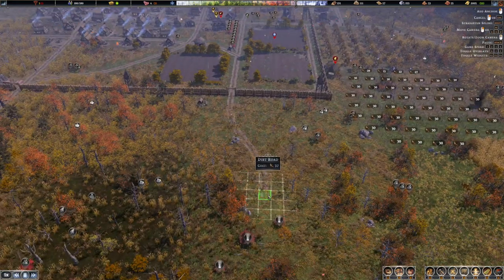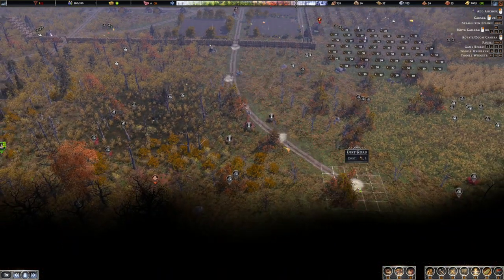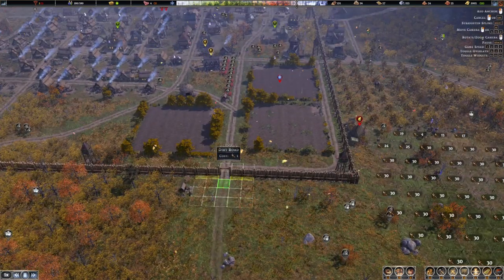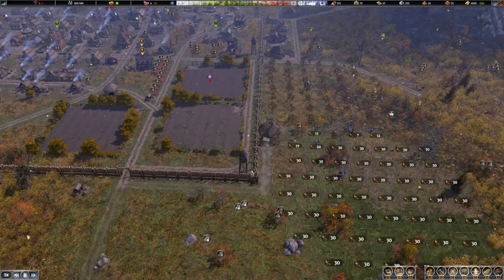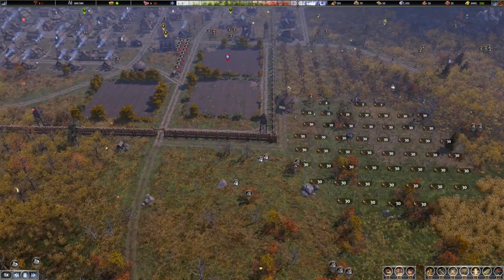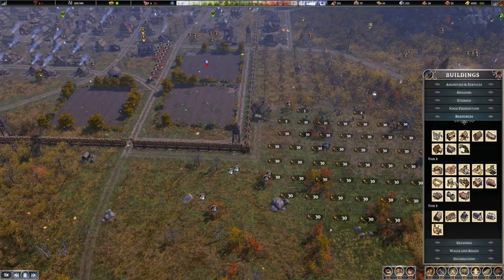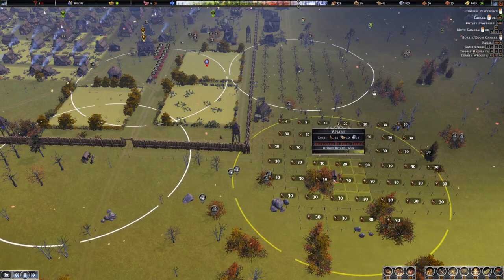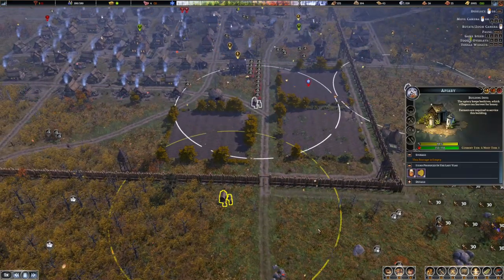This one should really be heading out in this direction so we'll get that up. I also want to make sure we provide a little bit of a pathway all the way to the arborist - that should be pretty good. The extra arborist will be good. At the same time I may as well build an apiary. We probably need to wait for those trees to come in before we can get that going.